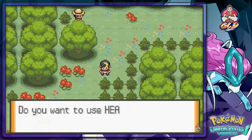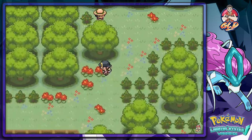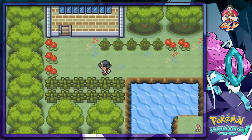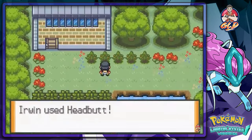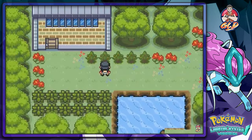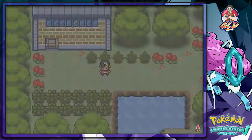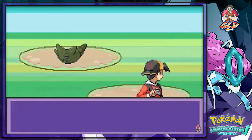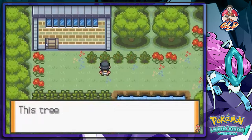No matter how many times we try headbutting trees, we're not finding a Pokemon. That's complete BS. Wait — maybe I had a Repel on. Never mind, that wasn't it.